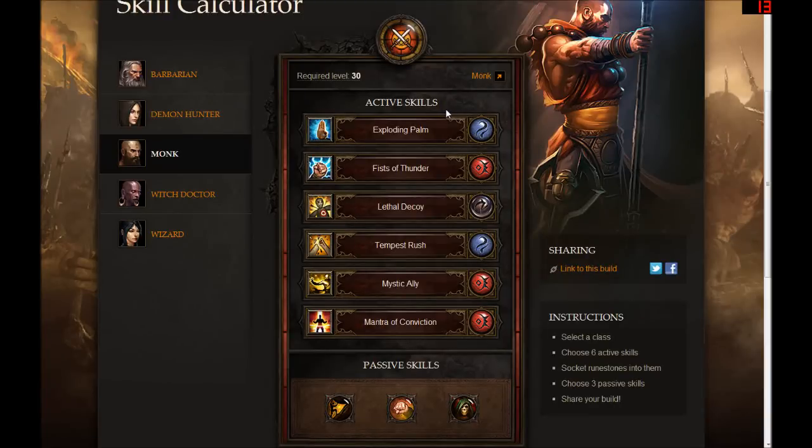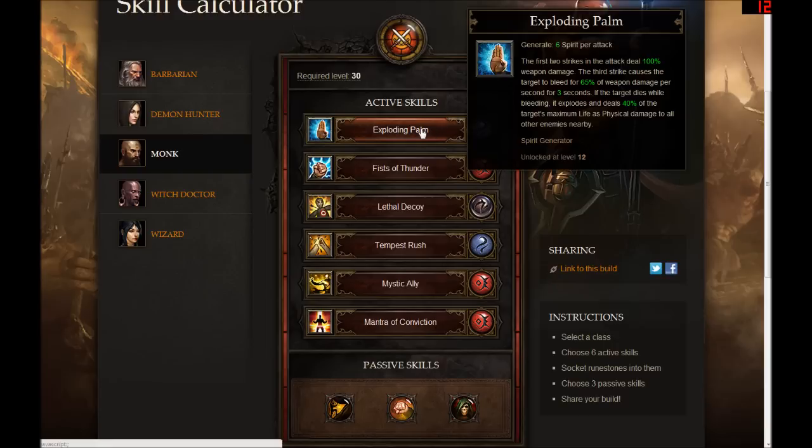Hey everyone, HamsterSails here with another Diablo 3 skill calculator video. This time I'm doing my second monk build. The first time I really focused on healing and support abilities for the monk, so this time around I was looking to do something a bit different, and I kind of stumbled across the polar opposite of that previous build.